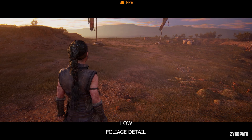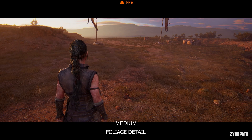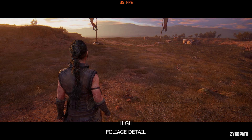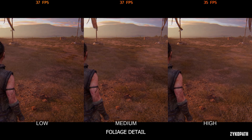The foliage detail setting controls the density of foliage, not its view distance. Each setting incrementally increases density — low looks empty, and medium and high look similar. I recommend using medium for the best balance.